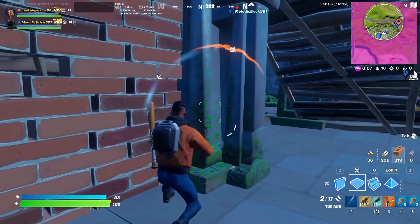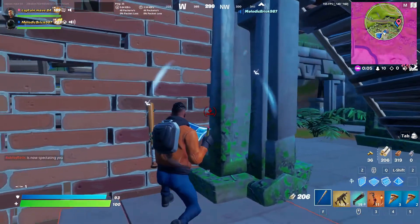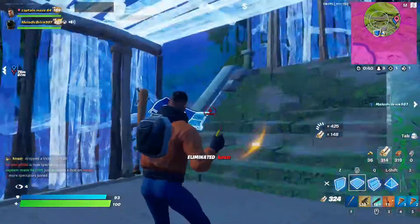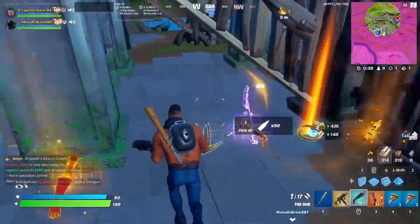Matching the Naomi Osaka outfit, there's the Royal Racket pickaxe and a backbling as well. Then there's the Queen's Courage glider and the Court Queen alt style — it is an alt style. So I'm not sure why it said two skins, but okay, that was pretty good.